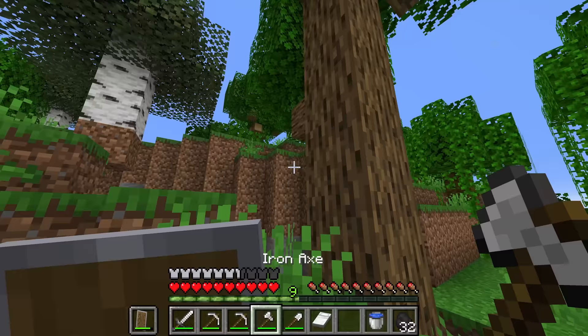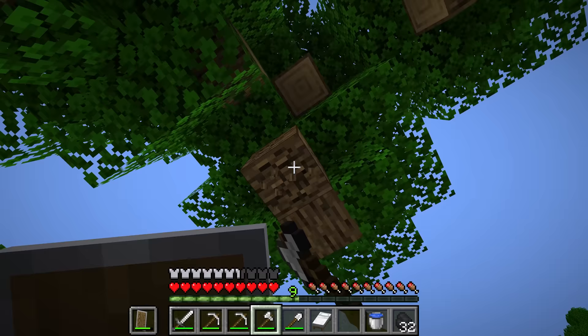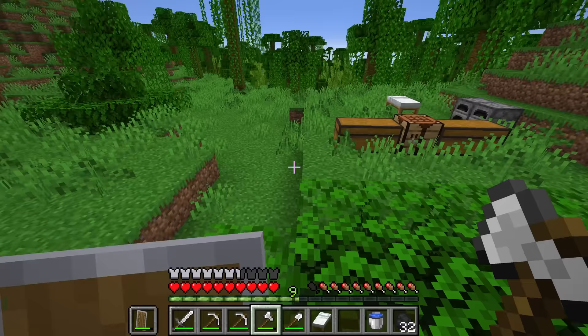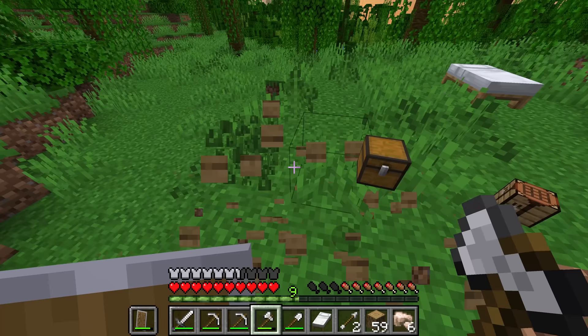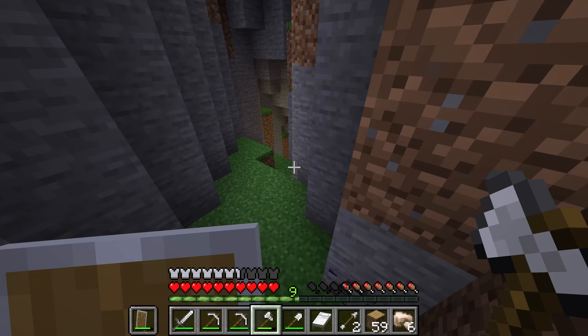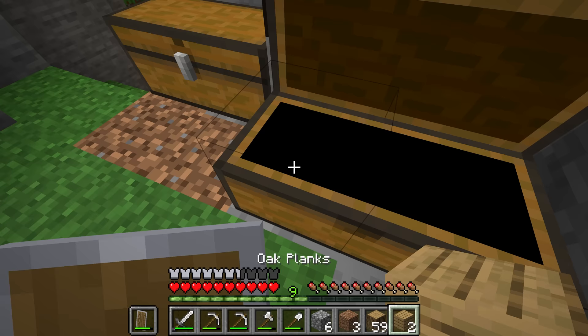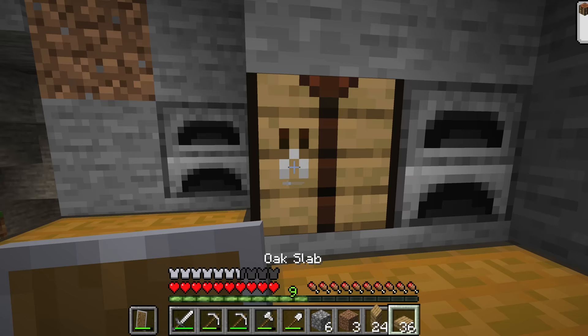To actually construct your starter base, I would suggest doing it fully out of logs and planks, because planks are technically easier to get than dirt — the time it takes to punch a log and craft it into four planks is a lot less than it is to punch four pieces of dirt. And planks look quite a bit better. Depending on your location, in this case my best choice is to make a base inside this cave entrance. Make it functional, but don't spend too much time making it look super nice, as it's a starter base and you're likely not going to be here for very long. Also, turning some planks into slabs can make them last a lot longer.